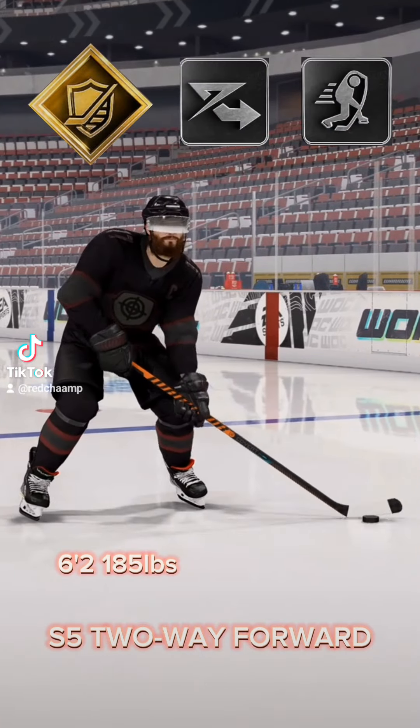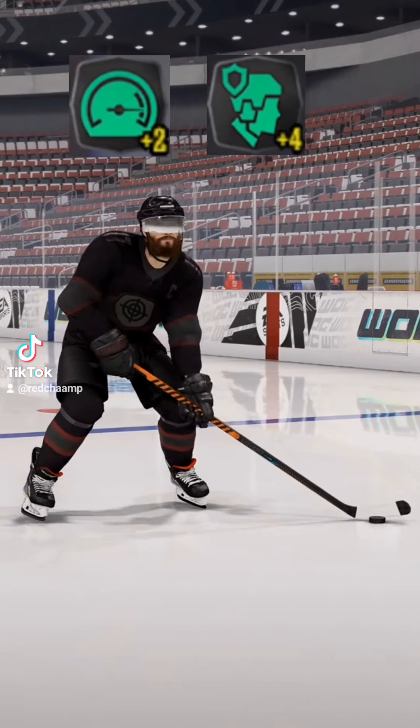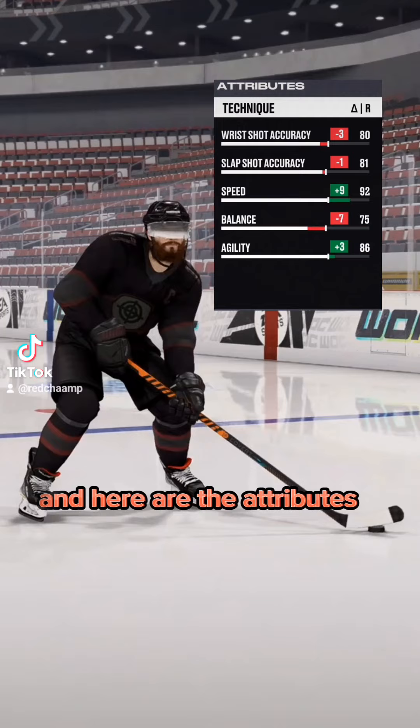All right, season five. This is a two-way forward. We're using Stick'em Up, Elite Edges, and One-Timer. We're 6'2, 185 with power skating and defensive awareness as our boosts. And here are the attributes.